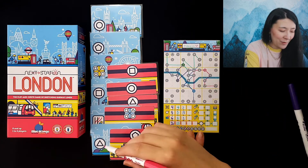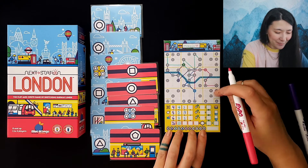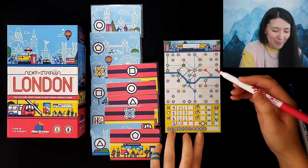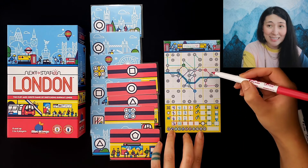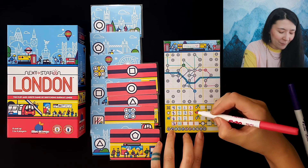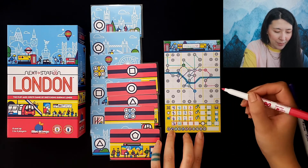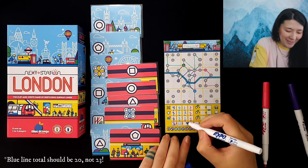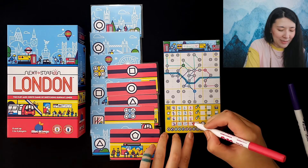Our pentagon goes right down toward the Thames — I should have known that was a triangle based on the cards out, but it is what it is. I could have connected down and then up to the triangle. For our pink line we have three different districts, our most visited district is the easternmost with five stations, and we've crossed the Thames twice for four points. We only have those two tourist sites. For blue I forgot to add up — that's 23. For pink it's three times five is 15 plus four is 19. It could have been 24 though.